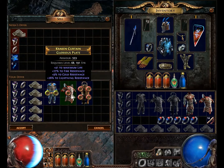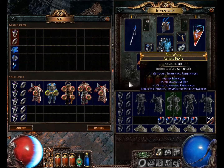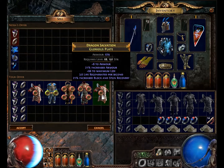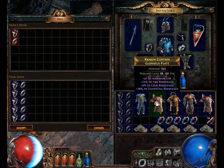It won't work because these are not all the same base item. As for base item, just look and see — it says Glorious Plate instead of Kraken Curtain.